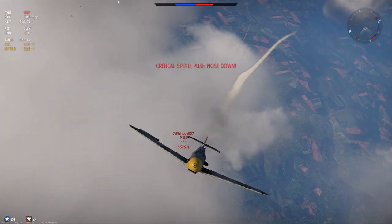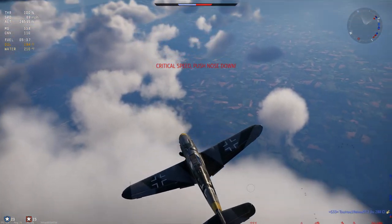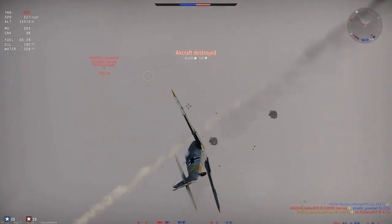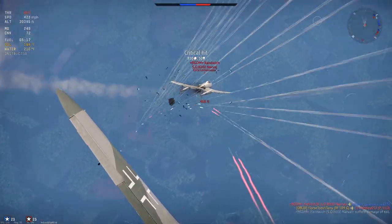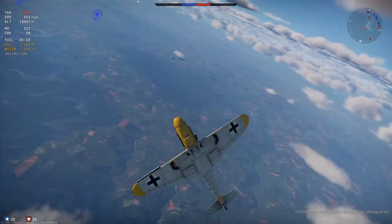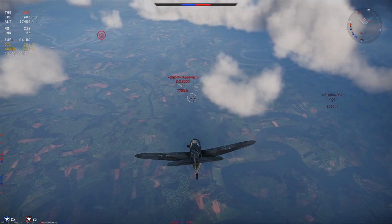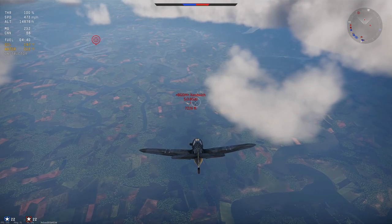I keep climbing and he can't keep up. This is when I chose to re-engage. I stalled out and came back down on top of him. I went straight for the clouds because I knew that would make it hard for him to tell what I'm doing. I ended up getting the right angle, came down on top of him, and landed my shots. I re-engaged because I knew I was going faster and I was higher in altitude — I had a significant energy advantage on him.